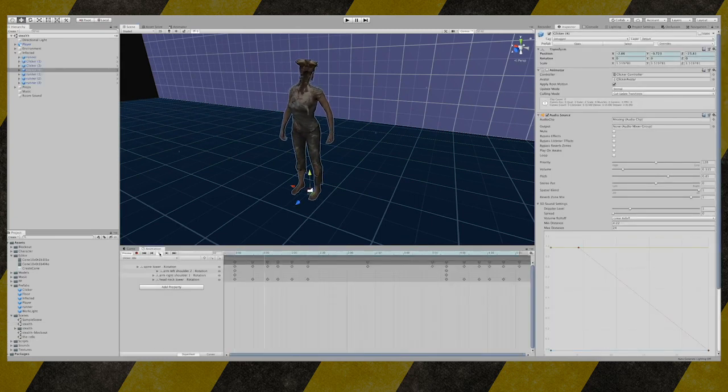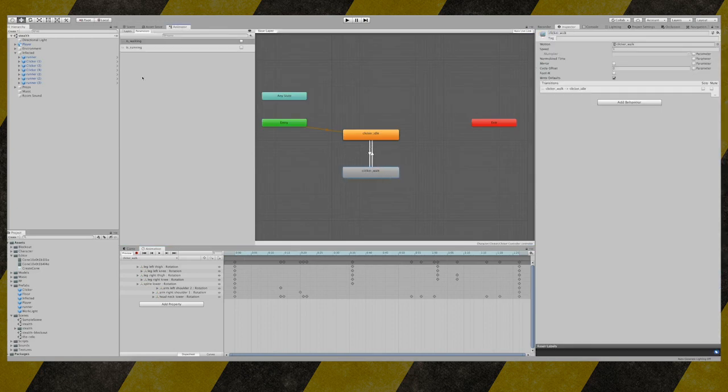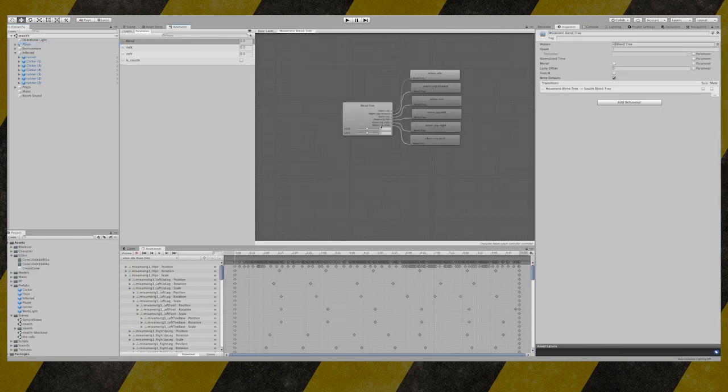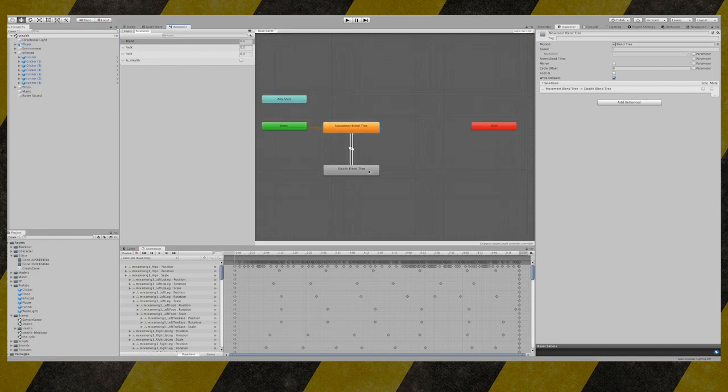I also created all the clicker animations from right within Unity. This one's the idle animation, so I had to click on every one of those bones that are moving and change the positions and rotations. This is the movement of the clicker — it's not that detailed but it gets the job done because this is just a prototype. This is the animation controller for the clicker; it goes between idle and walking. I've got a separate animation controller for the player, comprised of two blend trees: one for normal movement and one for stealth movement, which I'm still working on.